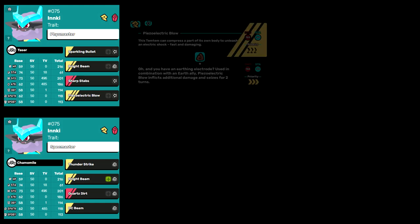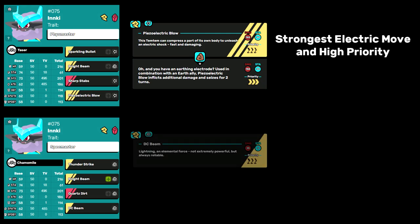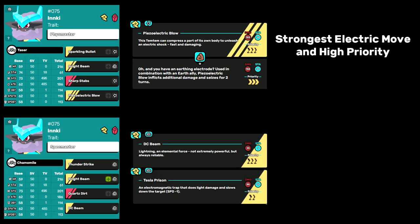The fourth move for Fizzmaster is without a doubt Piezoelectric Blow. It's the hardest hitting physical electric move in the game, especially if you have an earth synergy, so he's gotta run it. Spechmaster has the option of DC Beam or Tesla Prison. Both of them hit like a wet noodle even with Spechmaster, but DC Beam is Spechmaster's only form of high priority, which is useful for outspeeding and finishing off weakened targets. Tesla Prison can be used to slow down tems brought in to counter Inky.